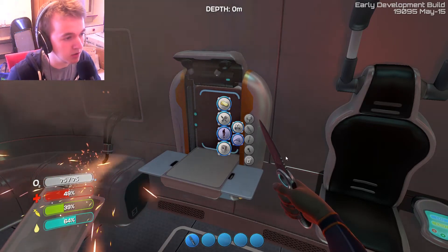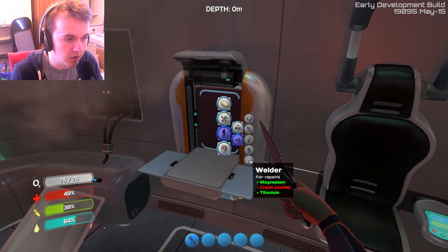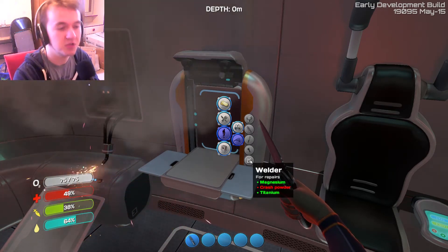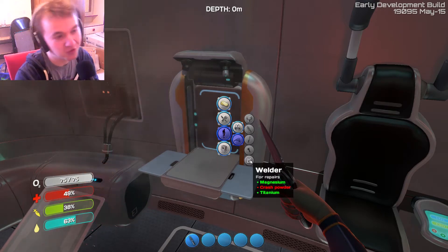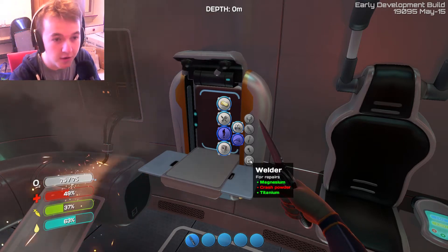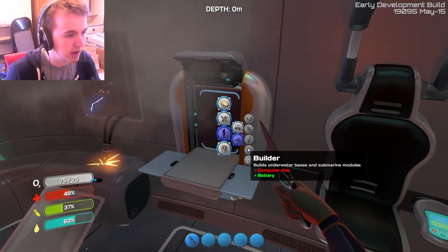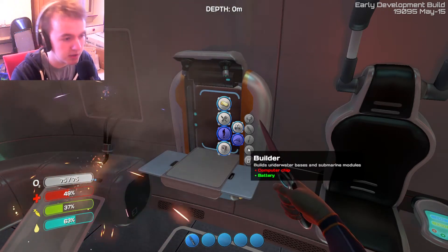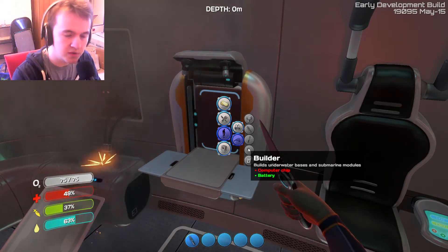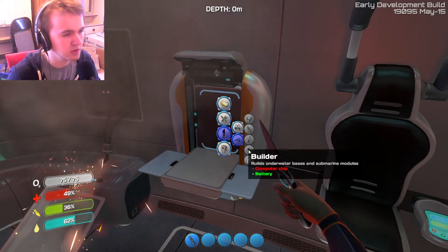To make a base, we're going to need a welder and a builder. For a welder, we currently need crash powder. I thought crash powder was something that gets created when a ship crashes, but that's not the case. There is a type of fish called a crash, and the crash makes crash powder. It's actually the fish that scared the hell out of me last time, so we have to go find one, actively go towards it, and get its powder.